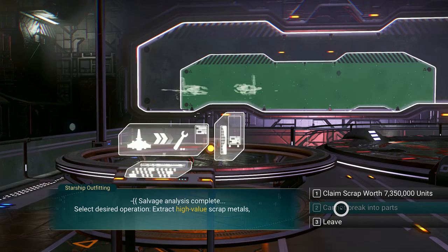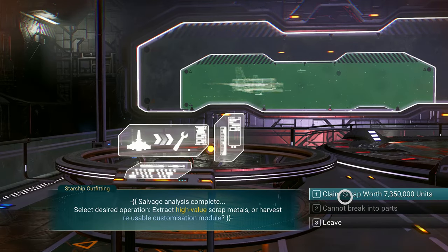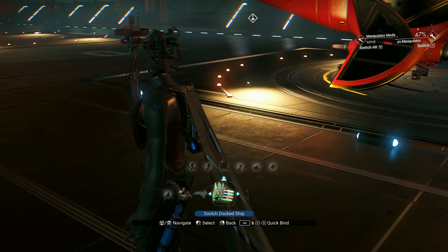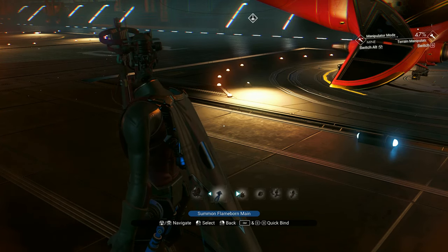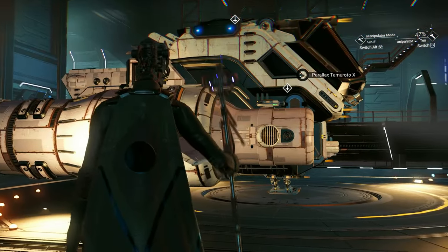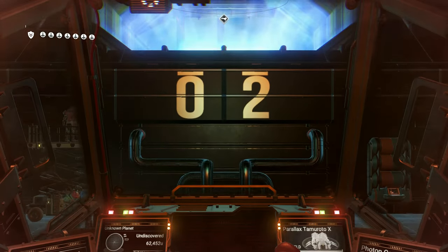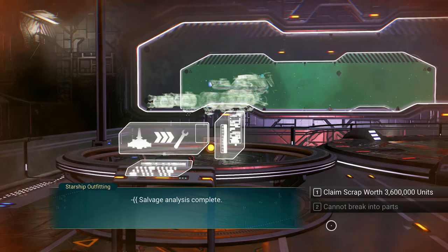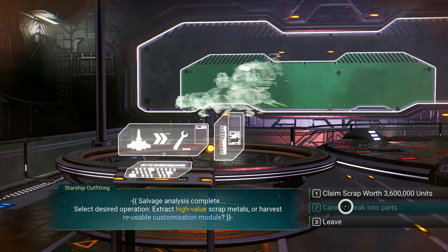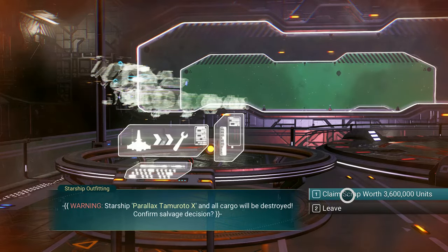Notice it cannot be broken into parts because it's not one of the main categories of ships. This one here is a crashed ship I found. Time to sell it. The reason it can't be broken into parts is probably because it's a shuttle — I think it's just fighter, hauler, and explorer that can be broken into parts.